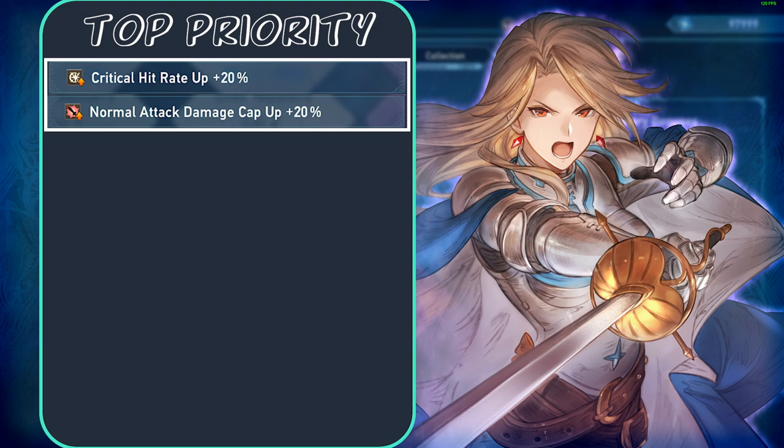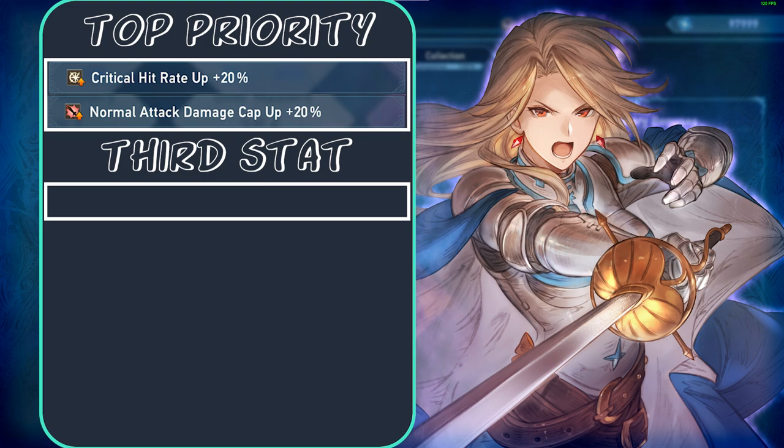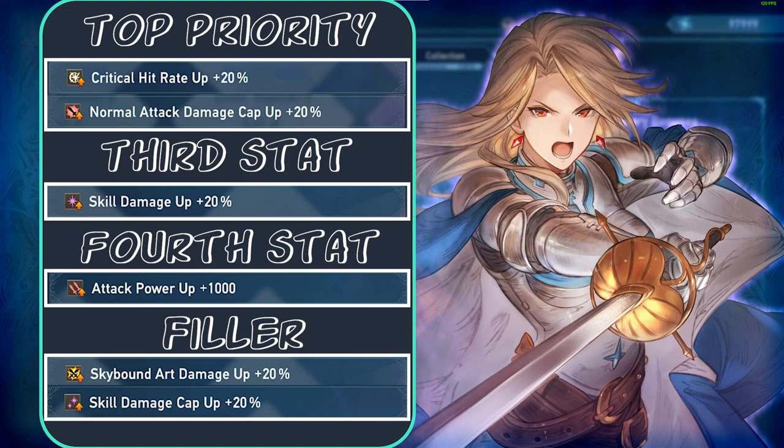But if you really want to min-max your build, the best third stat is skill damage up, not skill cap up. Then the final stat should be flat attack. The odds of getting all four of these stats at maximum is very difficult, which is why I recommend just being happy with critical hit rate 20 and normal damage cap up 20.